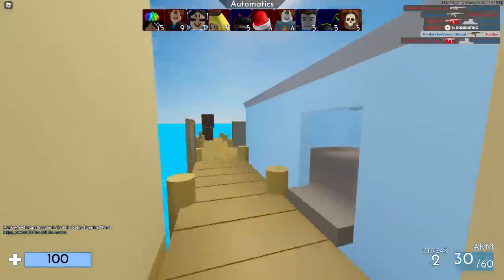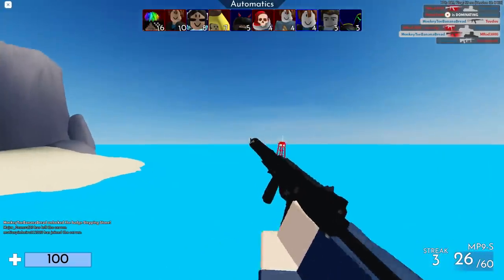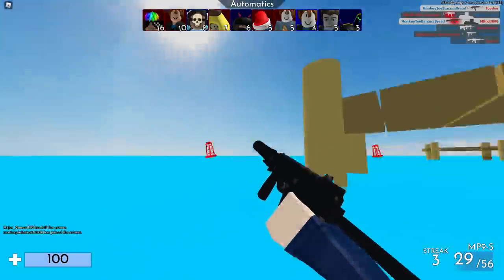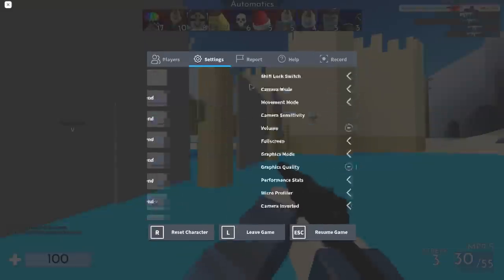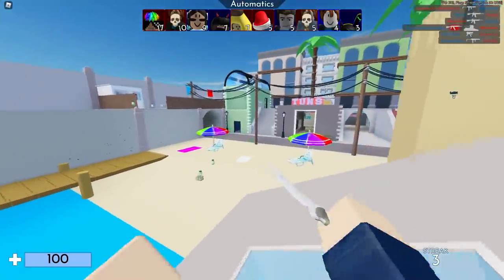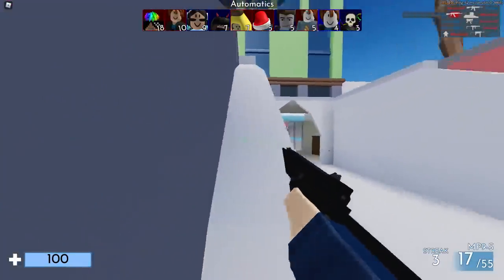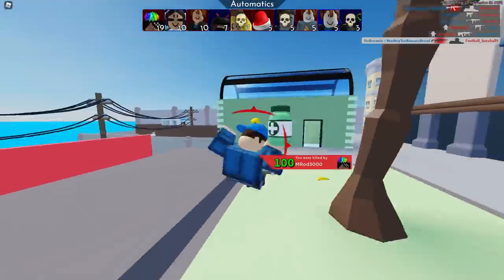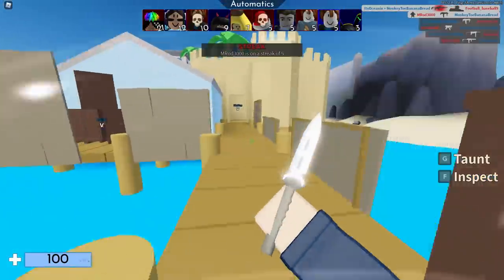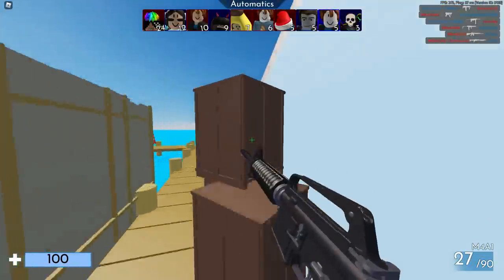You may remember from my video yesterday there were glass bananas around the map that you could shoot, but nothing really happened. They are still here — you can hear that glass sound. Now they actually have a use: when you shoot them they give you four bananas. Yesterday they did nothing, but today shooting them gives you four bananas. So ones on the ground give you one banana and the ones you shoot, like on the buoys, give you four.